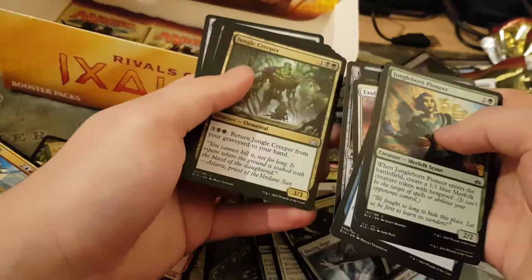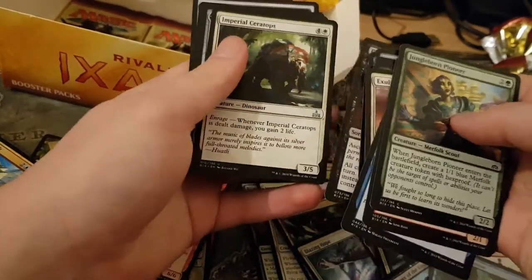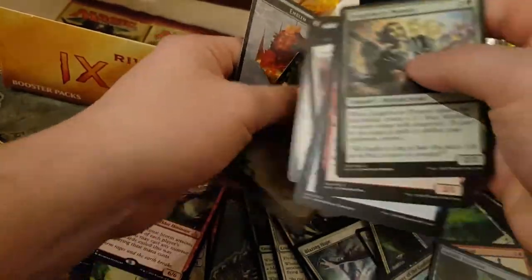We've got about four left now. Jungle Creeper. Golden Demise. Ceratops. The Golden Guardian — it's a flip one as well, I think.